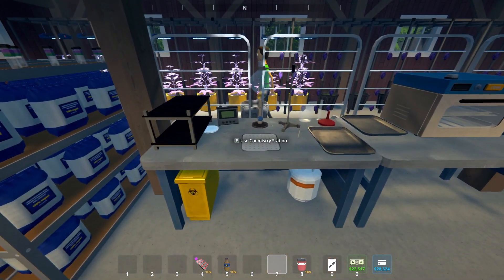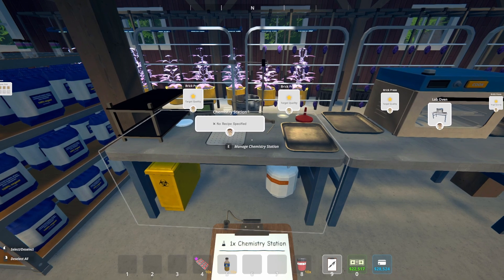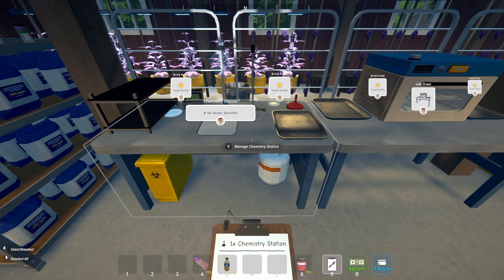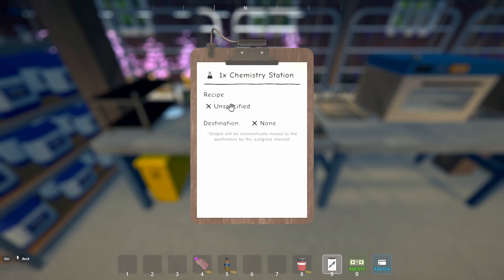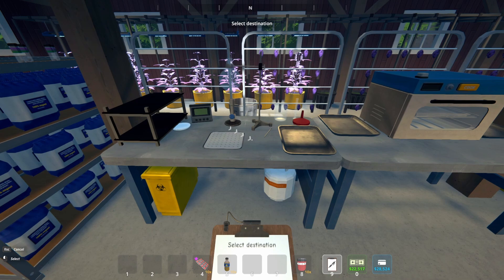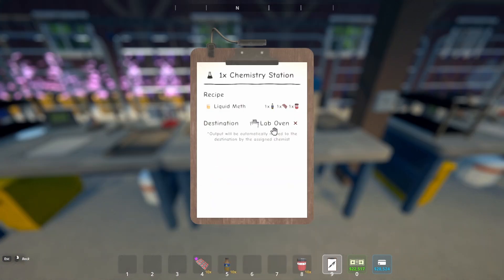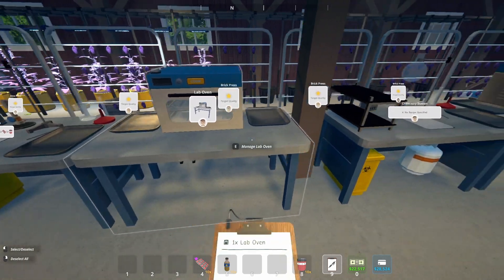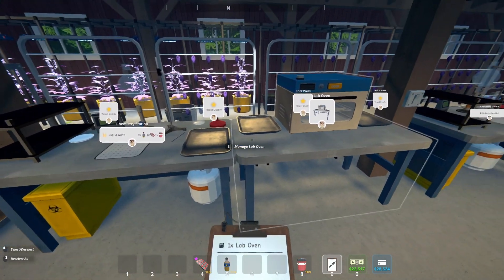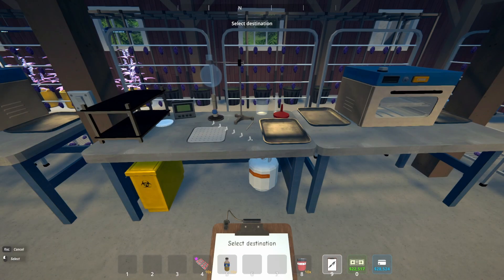The next thing we'll have to do is go up to the chemistry station with your clipboard out and press E to manage it. You'll first want to choose a recipe. Then you want to choose the destination — this is very important. You want to make it go from the chemistry station over to the lab oven. That way the chemist will automatically move the products over once it's done.